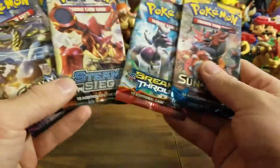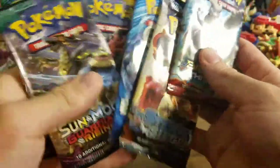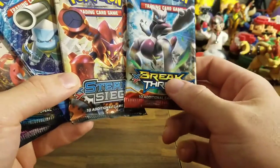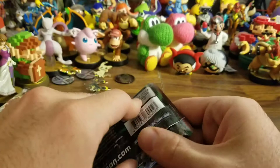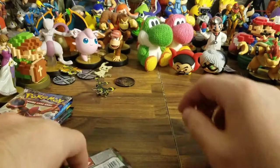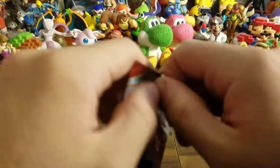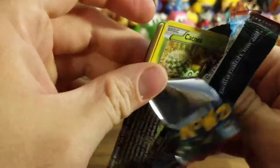We're going to do oldest to newest packs, and I'm pretty sure Breakthrough came before Steam Siege — I'm 90% sure. I'm pretty sure the only difference between these boxes is the pins you get, because we got both Espeon and Umbreon, and you get both of them in the Espeon box too. So I think that's the only difference, along with the box itself.